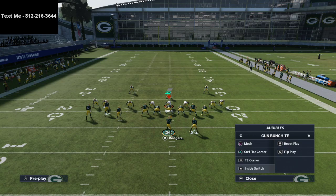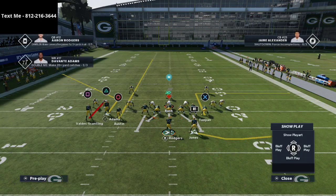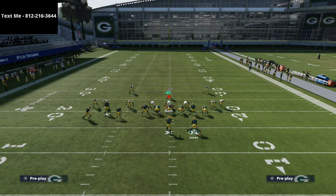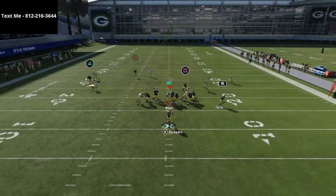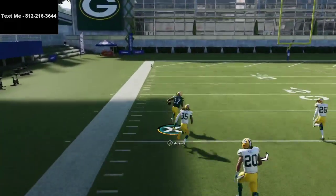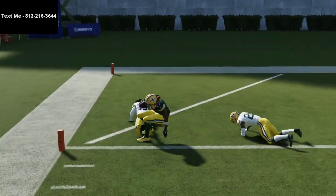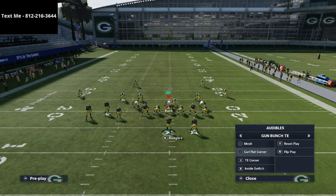The cool part is you can actually do some things to handle this. Once again using that Curl Flat Corner technique — the difference is we're going to motion Valdes-Scantling so that we can get a mismatch on Davante Adams. You motion, now you've got a mismatch, and now he's going to beat the press. It's a potential one-play touchdown over the top against a coverage like that — Davante Adams can beat the jam if he doesn't have to go up against Jaire Alexander.